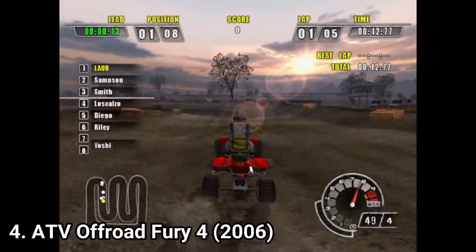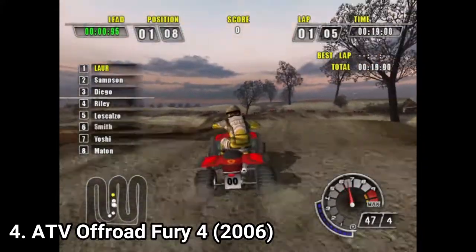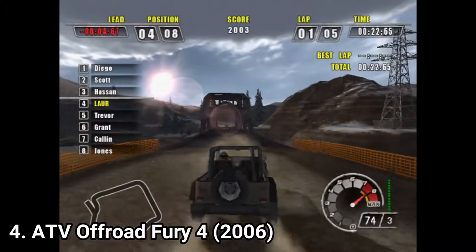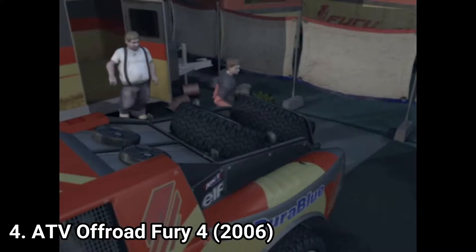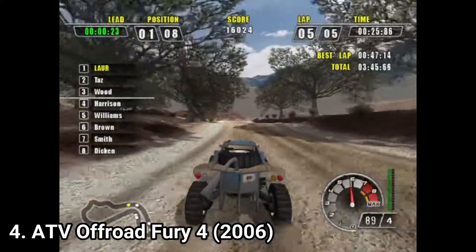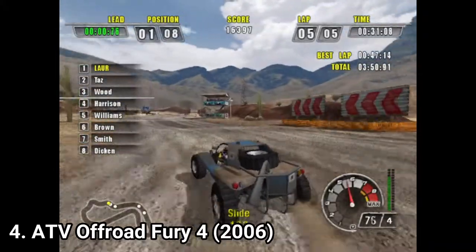ATV Offroad Fury 4 not only uses the same great content the franchise polished over the years, but it has so much content that it exceeds the title. This time you get to race in ATVs, bikes, buggies, and trucks. This is also the first ATV Offroad game with a story, but the CGI and story are cringe — as is usual in racing games, it's there only to give some purpose and not really tell a decent story. That said, the story isn't in the way, and it's nice that they tried to integrate it into the game.